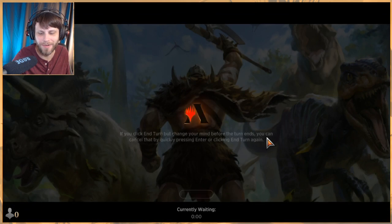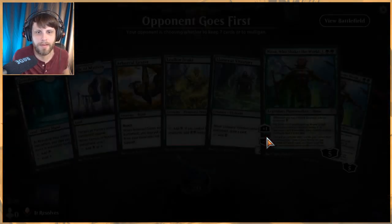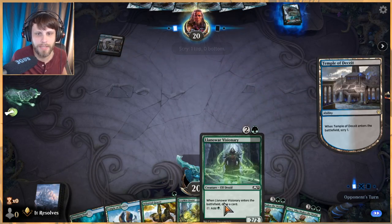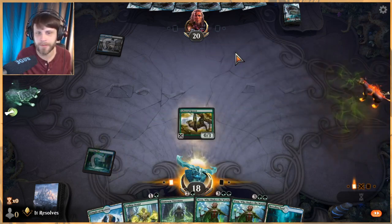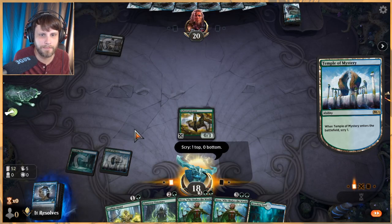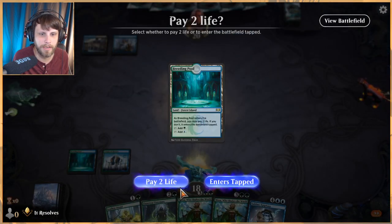Hopefully we can get at least one decent game — that would be lovely. We'll keep this: we've got a turn one Grazer into turn two Druid, and definitely a turn two Visionary. We get to scry here which is nice. That's a very good card — I'm going to keep that. I know we're not going to play it right away, but that is just such a strong card. Looks like we're against Dimir Flash, which is fine.